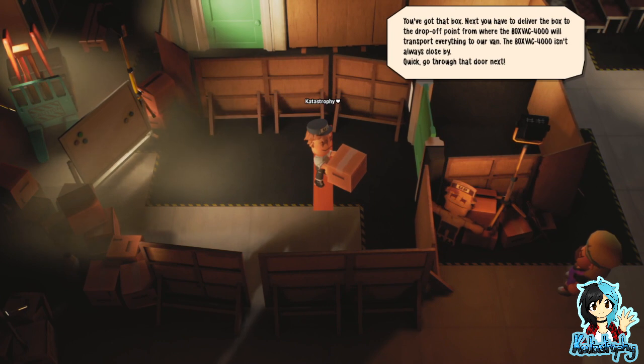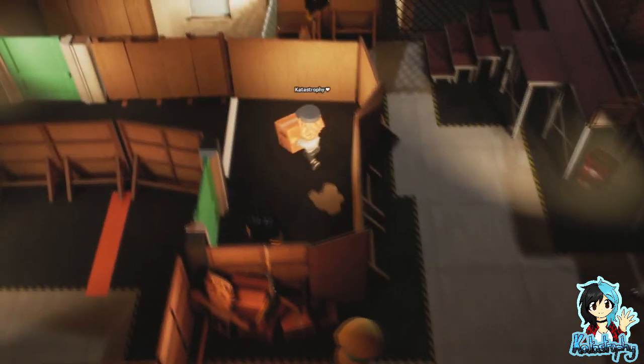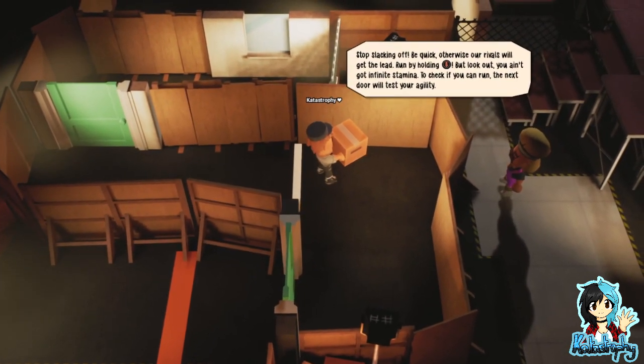You've got that box. Next, you have to deliver the box to the drop-off point from where the Box Fact 4000 will transport everything to our van. The Box Fact 4000 isn't always close by. Go for that door next. Stop slacking off, be quick, otherwise our rivals will get the lead.